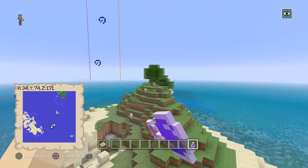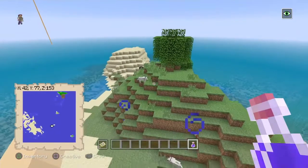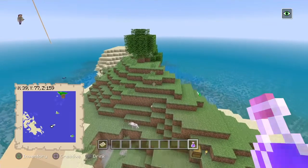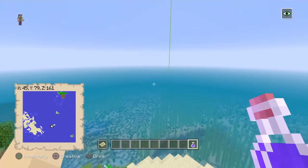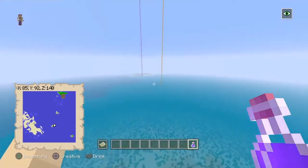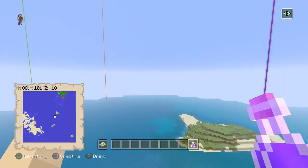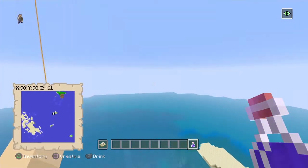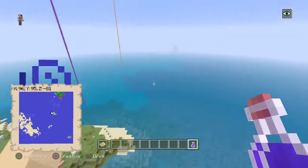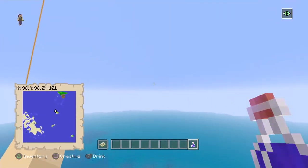At spawn on our first island there are two trees and a little room to build, but nothing much. The main attraction is the woodland mansion, which I'll show in just a second. We've also got four sunken ships on this map and three ocean monuments. The end portal is over here too. There are actually three proper islands like this, plus the spawn island, and another one in the bottom right corner.